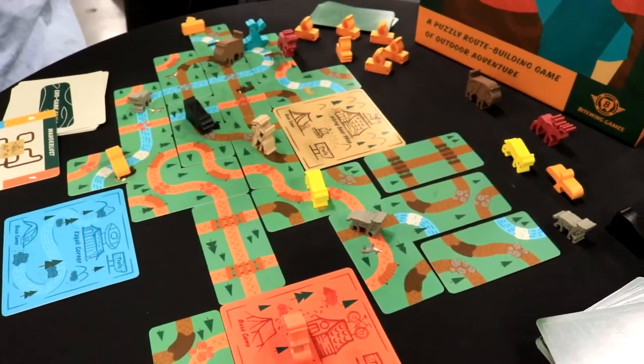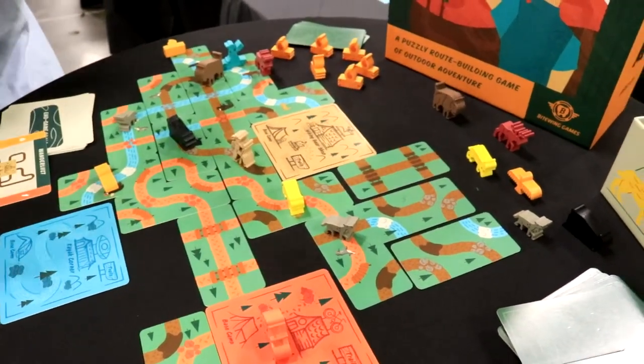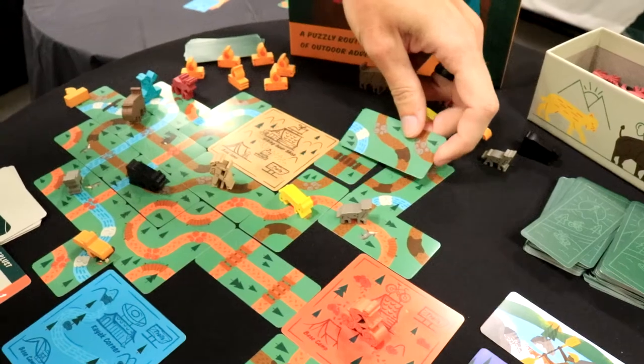This is a simultaneous drafting game so you're building out your own personal player area. This is one person's playing area. You play two cards from your hand at a time. You can overlap cards as well or place them adjacent — overlapping will help you fix things later on if you need to.